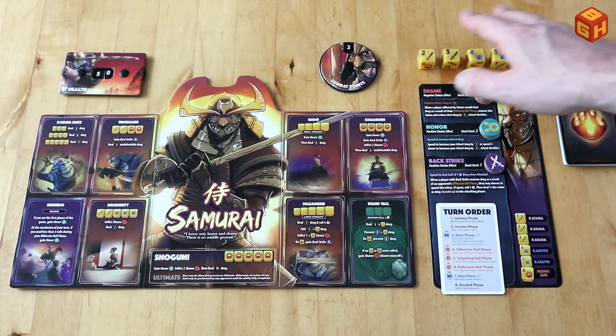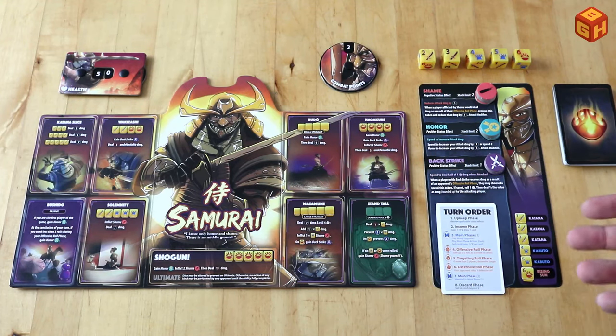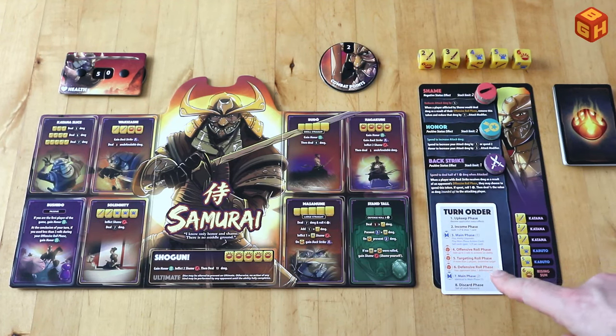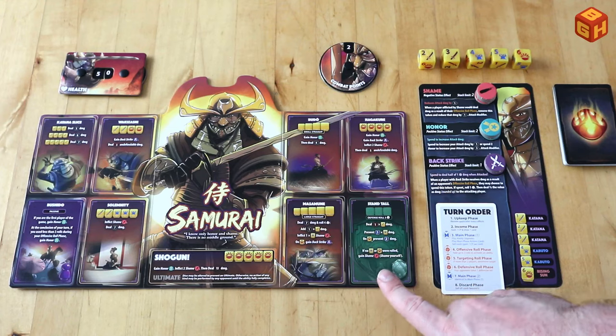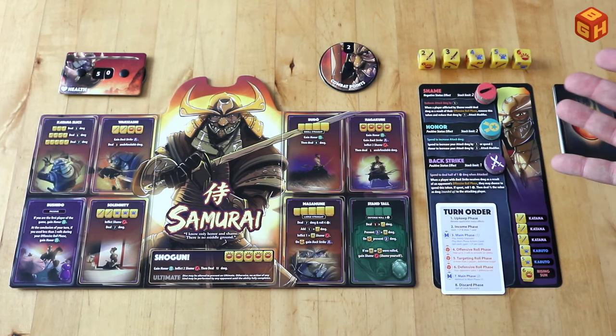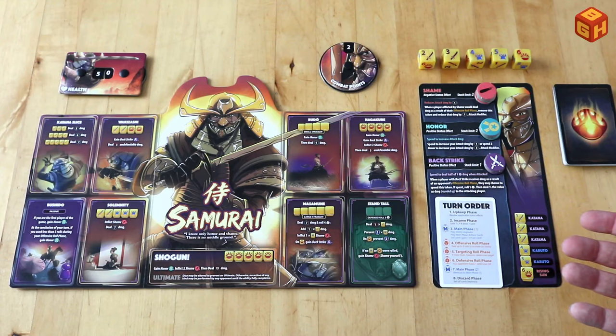You start with your offensive roll phase where you take your five dice, roll them, and then see which effect you want to apply. You get to re-roll twice, just like in Yahtzee, any number of dice that you choose. Then if you're playing with more than two players you decide who you target by rolling a die, but in a one versus one game you can simply skip that step. Then you have the defensive roll phase where your opponent takes his defensive roll, always explained in the bottom right here, and it can be different per character. After combat is resolved and possible cards have been played, you get another main phase where you can again play cards with the M symbol. Then you discard back down to six cards if you have more in your hand, and that is the end of your turn.